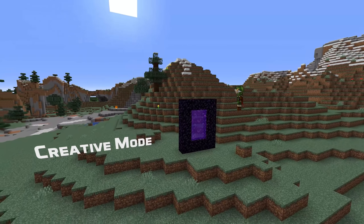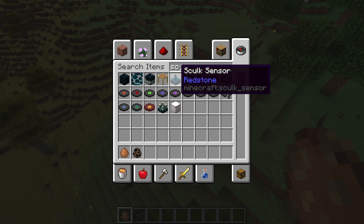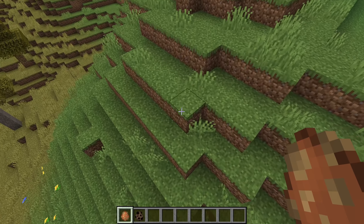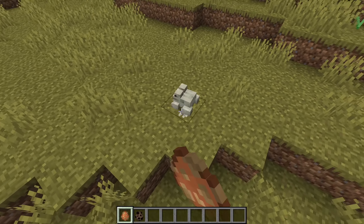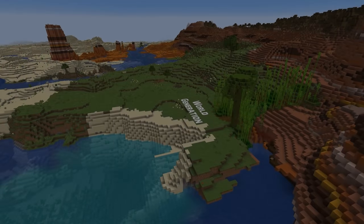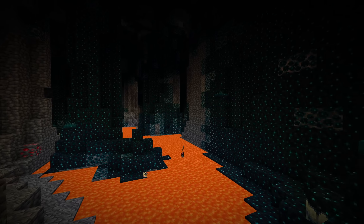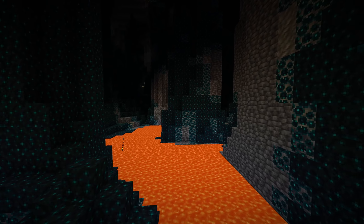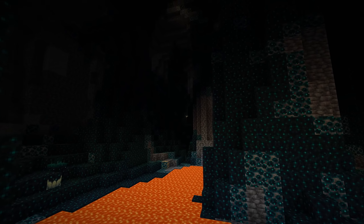Let's talk about a few changes for creative mode specifically. The skulk sensor is now available from the creative inventory. There are also new spawn eggs for the frogs and tadpoles, and the frog spawned when using the spawn egg is the same variant as you'd get if a frog grew up from a tadpole in that biome. The deep dark biome has been added, but in comparison to the deep dark experimental snapshot, the ancient cities do not yet generate. In the deep dark, you'll find patches of skulk blocks covering the floor and no mobs can spawn here.